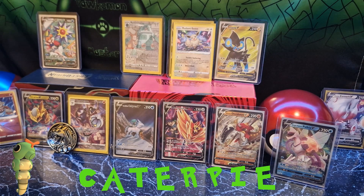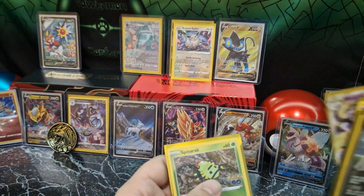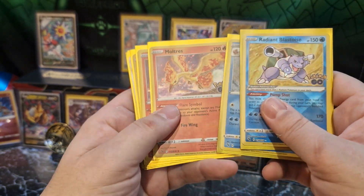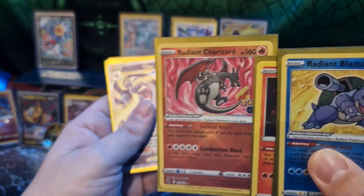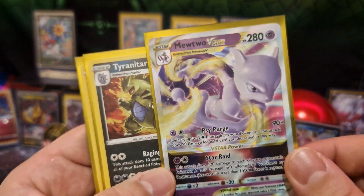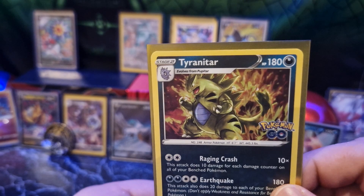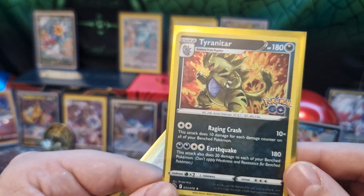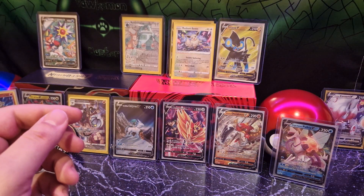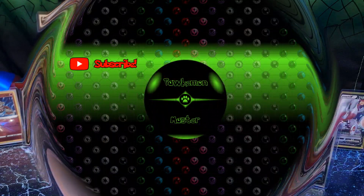Nice pulls today — very nice pulls from 8 packs. The cards I'm most happy about are the Radiant Blastoise, Radiant Charizard — such a good card — and not least Mewtwo V-Star. That's my first V-Star card; I haven't pulled any before, so I'm pretty happy about that one. Tyranitar is also a good holographic card, and the Ditto card too. Okay, thank you for watching! Don't forget to like, comment with your Pokemon guess, subscribe, and see you next time — bye bye!